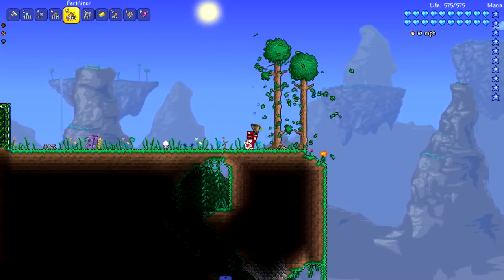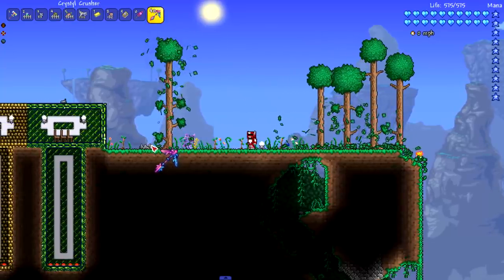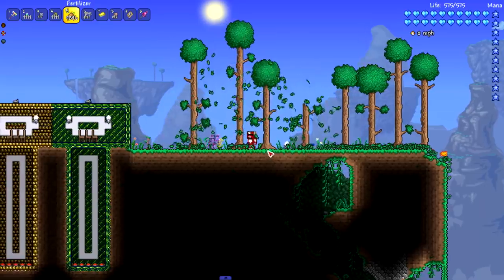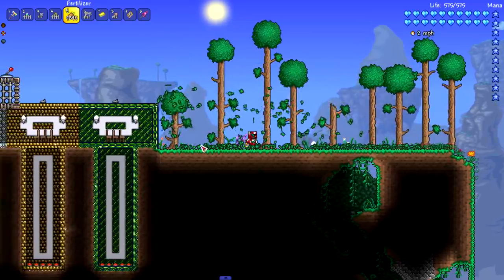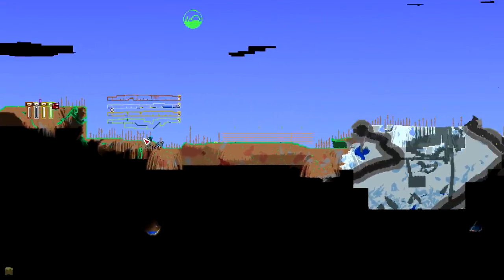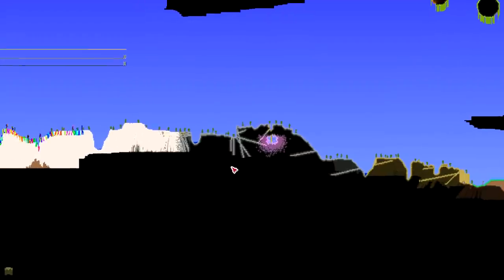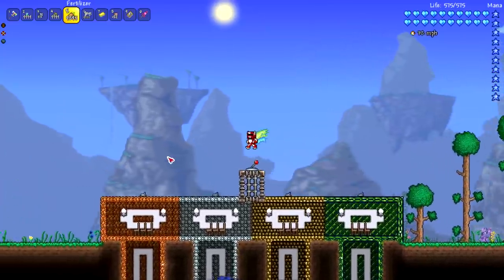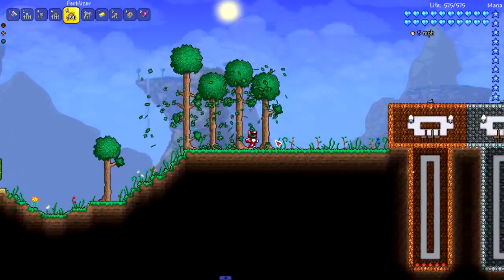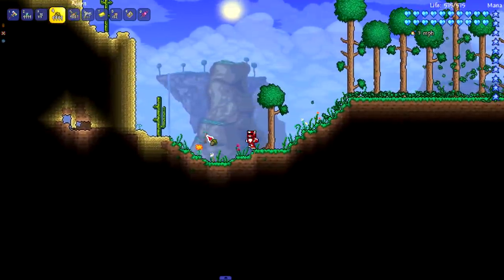We gotta watch out for these rocks - they sometimes block space for trees or saplings. But there you go, a bunch more trees! The world is starting to get more and more beautiful. You're starting to notice all the empty patches everywhere getting filled with trees. We've got a lot more empty patches on this side, so let's get to it. I might have to do a montage soon.